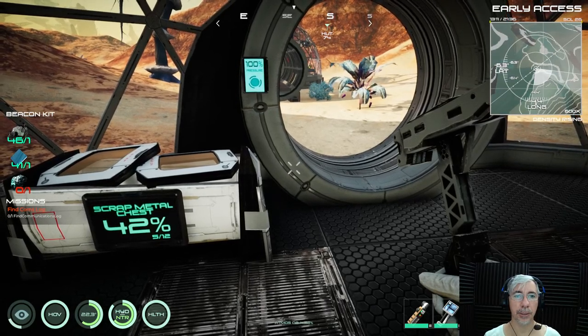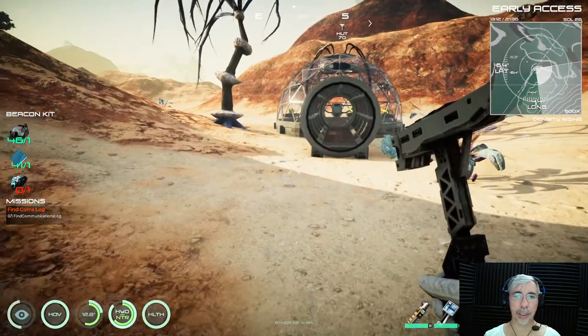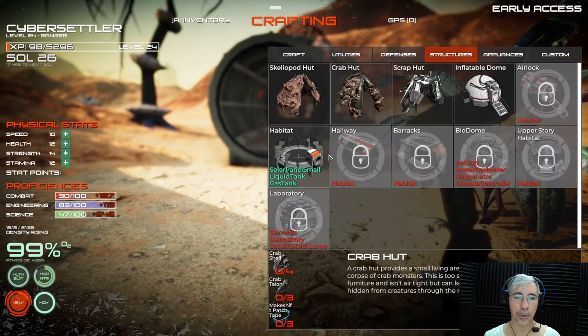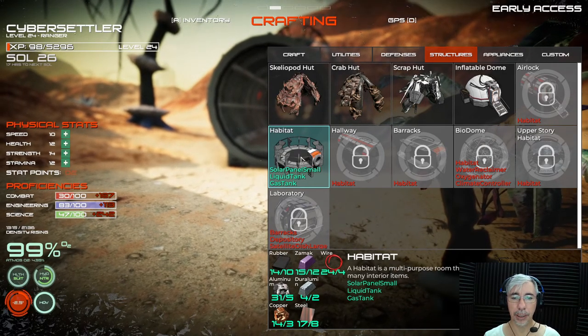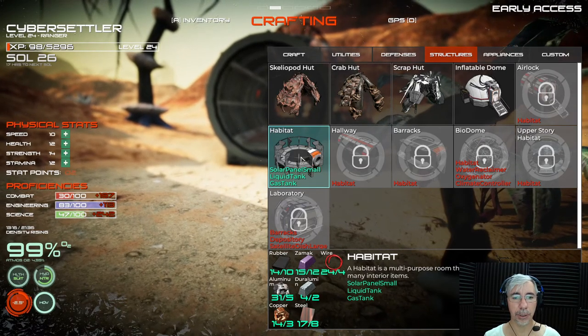Hi gamers, I'm Cyber Settler and today we're playing Osiris New Dawn. Today we're making the habitat at last. What we need is to have first a small solar panel nearby, a liquid tank, a gas tank, and beside that you need rubber.